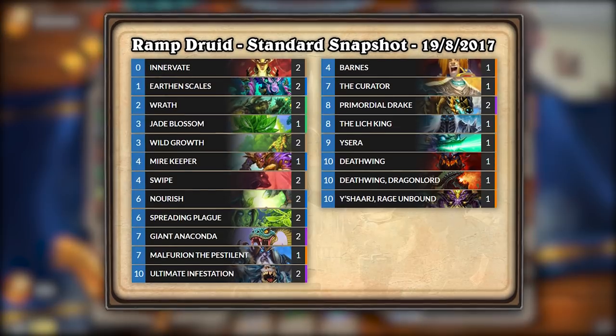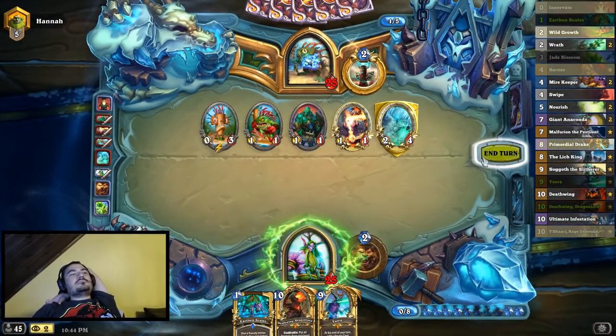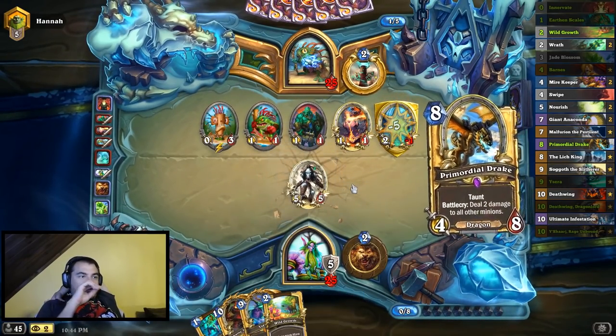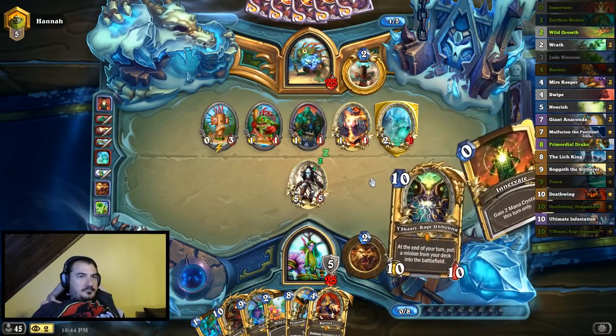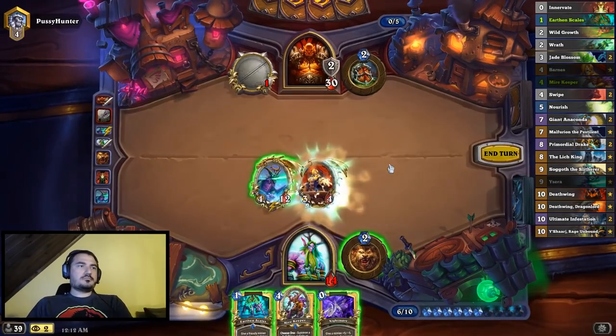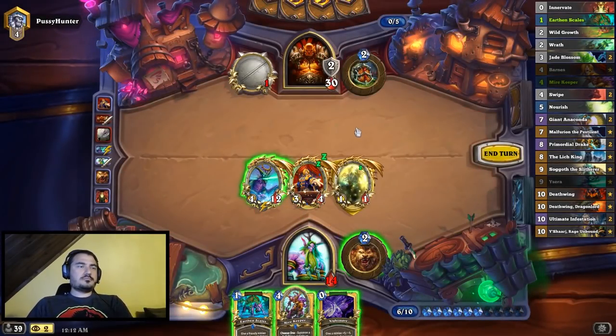This led to the rise of Big Druid, something that could compete with Jade and Razzapriest. Jade Druid was consistent at mana ramping, but it still took a while for the actual Jade minions to ramp up to a sizeable threat. Big Druid ramped at around the same rate but was able to throw down 8/8 worth of stats on curve. With Medivh and Kun, it also had the ability to bring out multiple big minions on the same turn. Big Druid's onslaught of big minions kept Jade Druid in check until the next expansion.